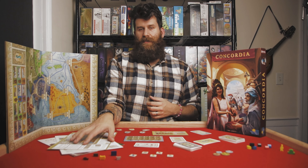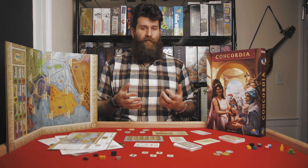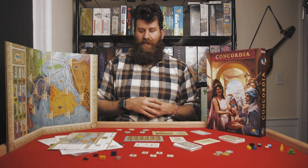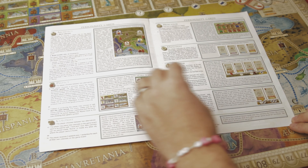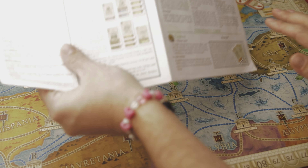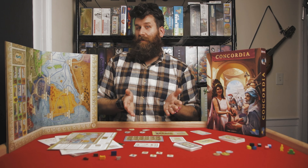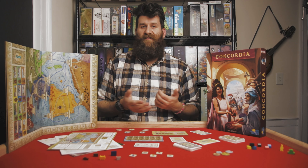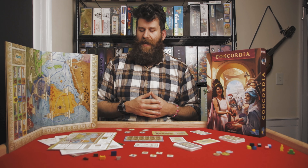For the rulebook, it's much simpler than my most recent review, Root, which had an entire skew of rulebooks and references. This game has one single sheet of legal paper — 11x17, also known as A4 paper — printed on both sides and folded in half. And that's not even including the fact that it has several example sections you don't necessarily need to read and lots of pictures. So really, it's more like one single side of a piece of A4 paper.